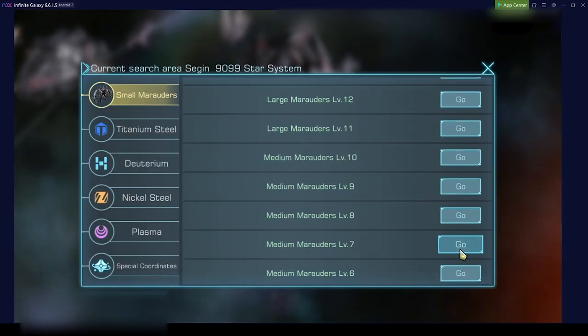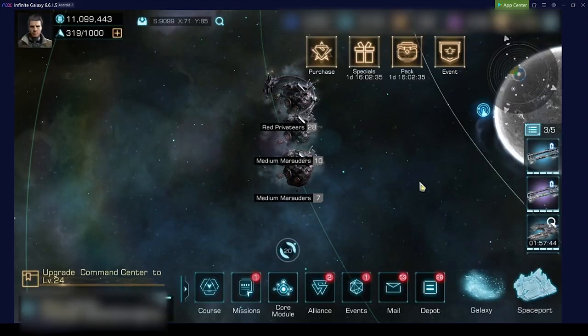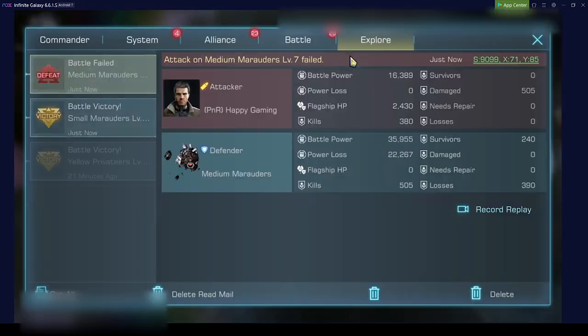Let's go directly to level 7 pirates — that gives us a little more room to work with. We got killed, but we did cause 22,267 power loss to these pirates.